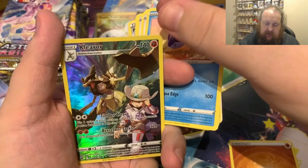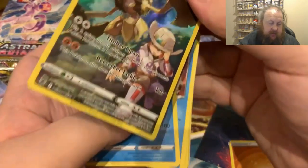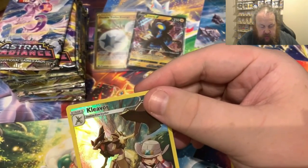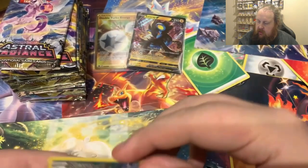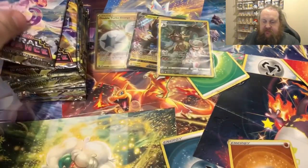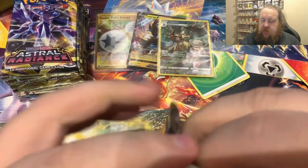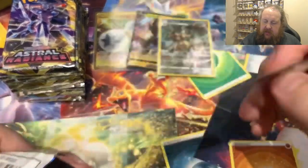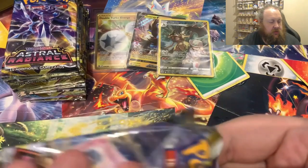Brooklyn, Featherball, Scyther, Eevee, Heracross, Teddiursa, Mantine - the character card! I know we've not had that one yet - and a Regi. So let's definitely pop that character card into a protector. We're not doing too bad so far.